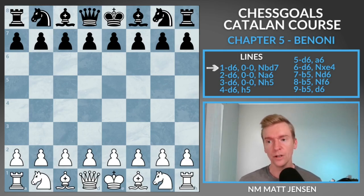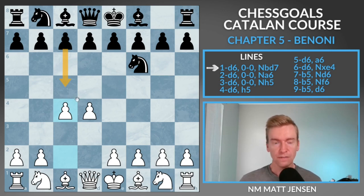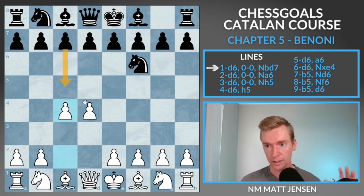Chapter five — we're going to look at the Benoni, where black plays an early c5. We're going to start with d4, knight f6, c4. If black plays c5 that can transpose into these lines, but I want to give you the Catalan move order to get to the Benoni.